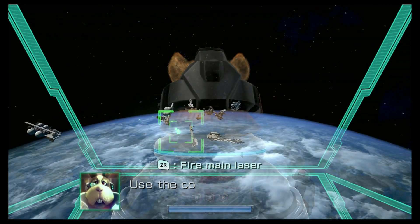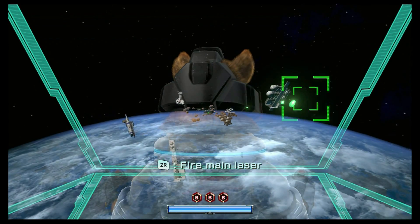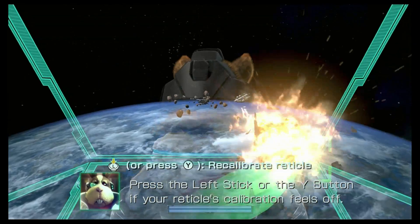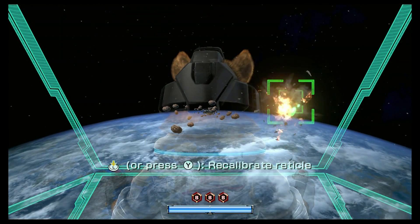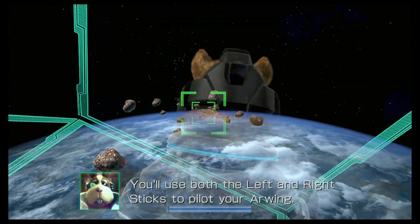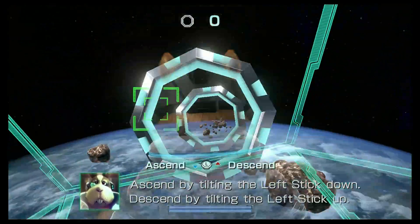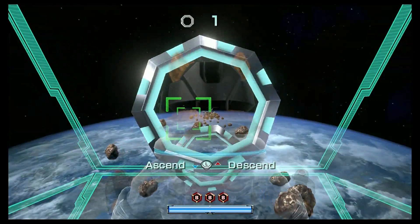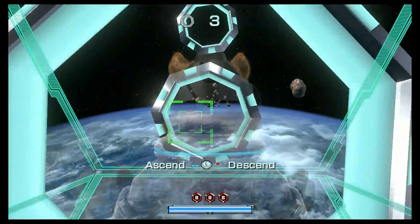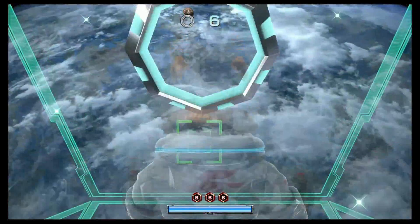Now this is cool right here. Use the cockpit view on the gamepad when you need precision aiming. Right now the gamepad is showing me the same thing the screen is showing me. Press the left stick or the Y button if your reticle's calibration drifts off — which is going to happen every so often. It's like old motion control games, like Skyward Sword. Use both the left and right sticks to pilot your Arwing.